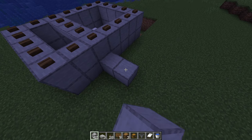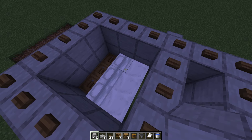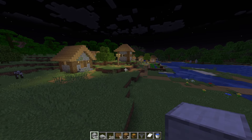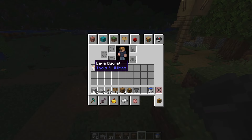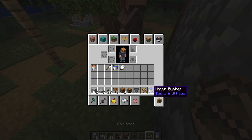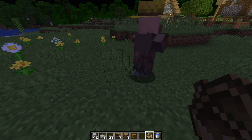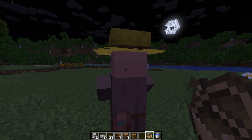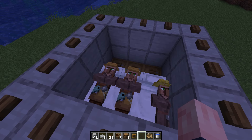For the next step, we're going to create some blocks so that our villagers can access the beds. If we're close enough to the village, the villagers should automatically go to the beds, although we might be a little too far away. If that's the case, we can use a boat to take them close by. Once they're close enough, they should automatically go to the bed. Once you have all your villagers in bed, you are good to go.